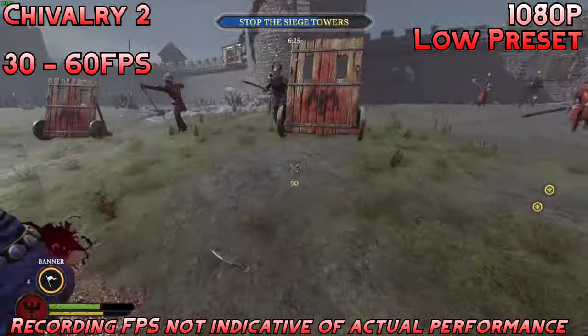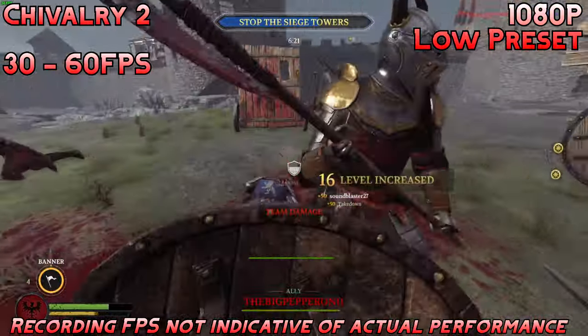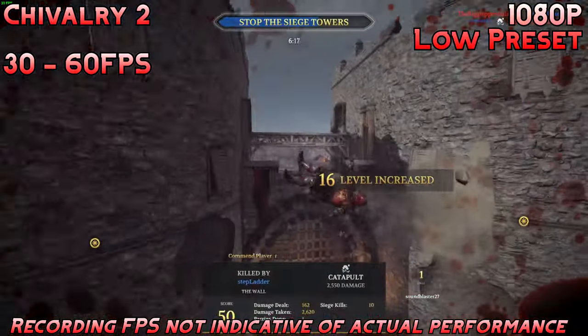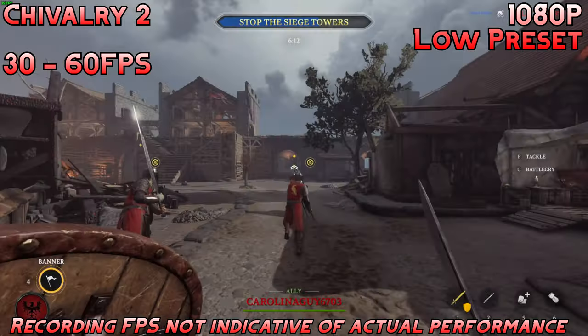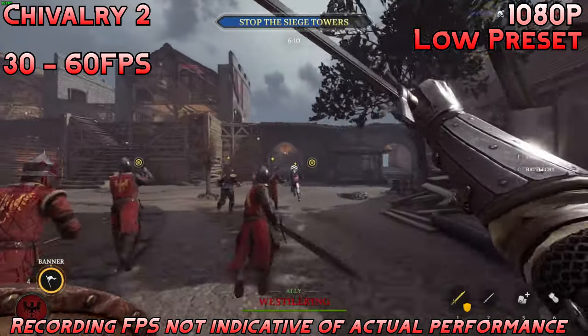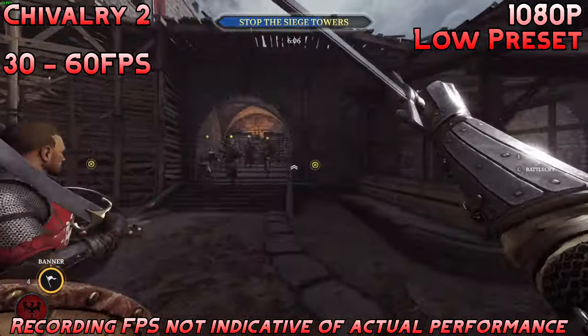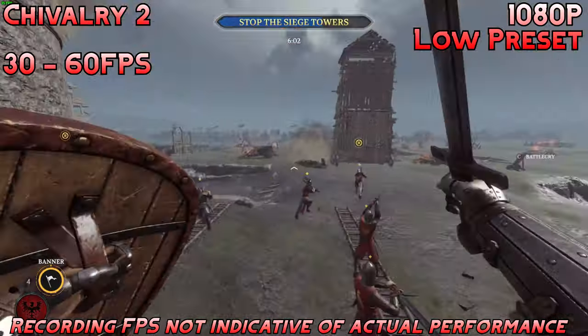Next up, we have Chivalry 2 at the 1080p low preset. We're getting about 30 to 60 FPS, and I would probably lower the resolution a bit more, maybe to 720p, just to get a much more consistent experience, because these games rely a lot on reaction times and parrying. But at 1080p, it's a great casual experience locked at 30 FPS — perfectly fine for a casual gamer.